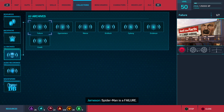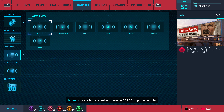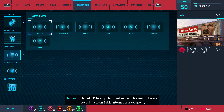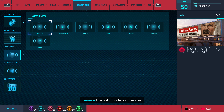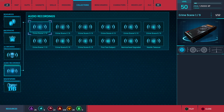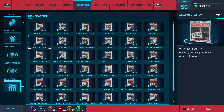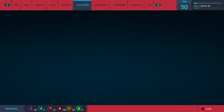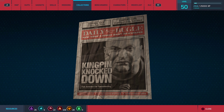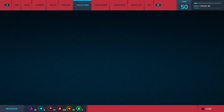A JJ Jameson audio rant: 'Spider-Man is a failure.' He says this doesn't make him happy today — he's tired of the senseless violence that Spider-Man failed to stop. Hammerhead and his men, using stolen Sable International weaponry, are wreaking more havoc than ever. The streamer notes some content is DLC-only, which he finds annoying.